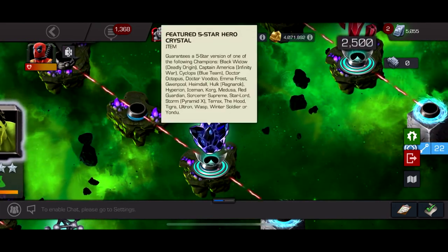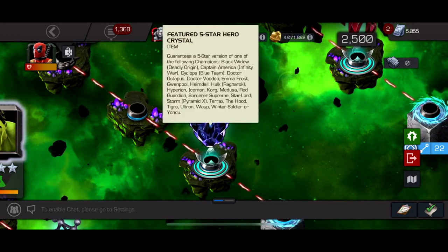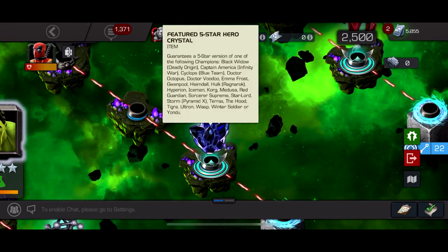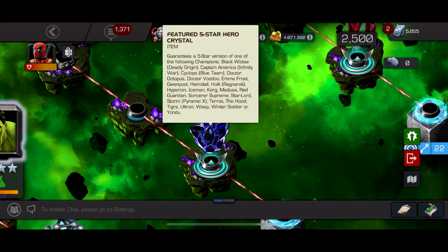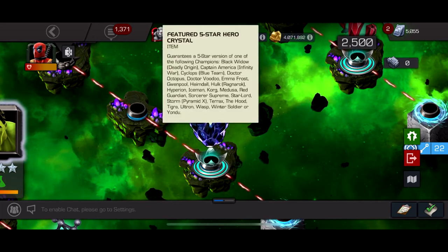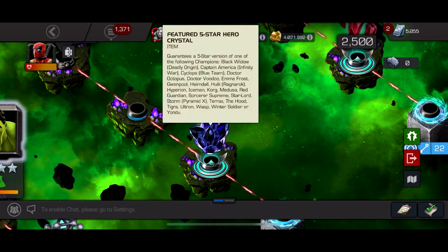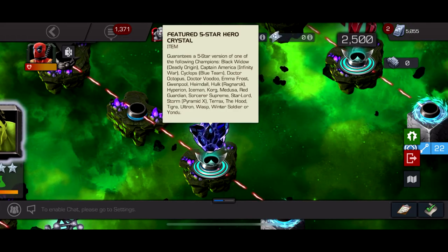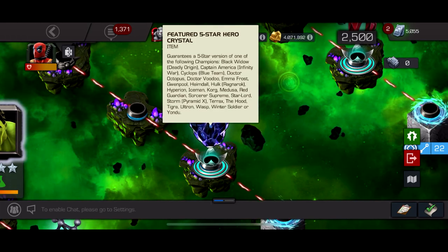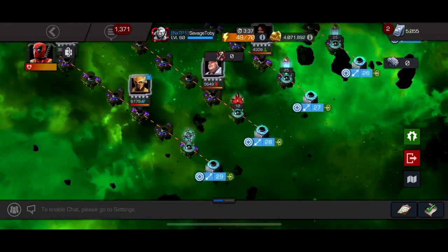There's also a 5-star featured crystal which I'm getting. It has Black Widow Deadly Origin, Captain America Infinity War, Cyclops Blue Team, Dark Ock — could awaken my Dark Ock first time — Doctor Voodoo, Emma Frost, Gladiatorpool, Iceman first time awakening, Red Guardian, Sorcerer Supreme. Hulk Ragnarok, Yondu, Winter Soldier, and others are pretty much trash to me. Then going down to the end — that's pretty much it for epic, nothing else after that.